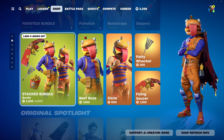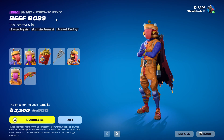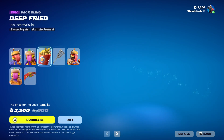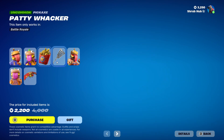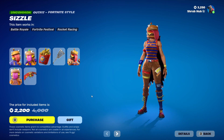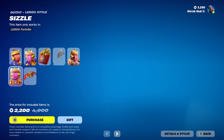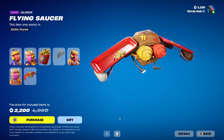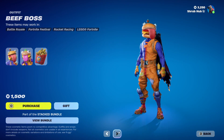Then we have the Stacked Bundle back — it comes with the Beef Boss skin here from Season 5, this is his elder style, and it comes with the Deep Fried Backbling. Then we have the Paddy Whacker here from Season 5. Then we have Sizzle here from Chapter 2, Season 3 — this is his elder style. And then we have Flying Saucer here from Chapter 1, Season 5. You can get it all separately too.